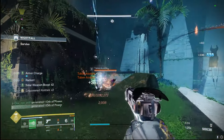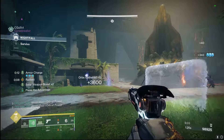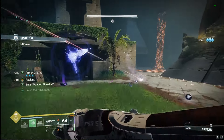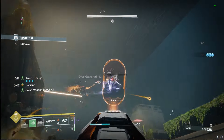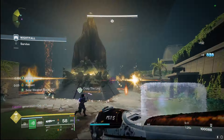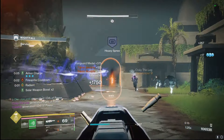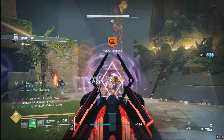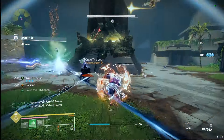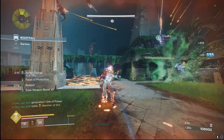Solar ignitions and ability spam are literally everywhere. We're getting jolt, ignitions, sever, and we're also freezing targets and getting stasis shards to spawn. It's an absolutely crazy build that can be taken anywhere. A lot of builds are prismatic now and Solar 3.0 seems a little obsolete, but trying to switch it up between class item builds and normal exotic builds — when you get that right combination on a class item, it's absolutely disgusting.